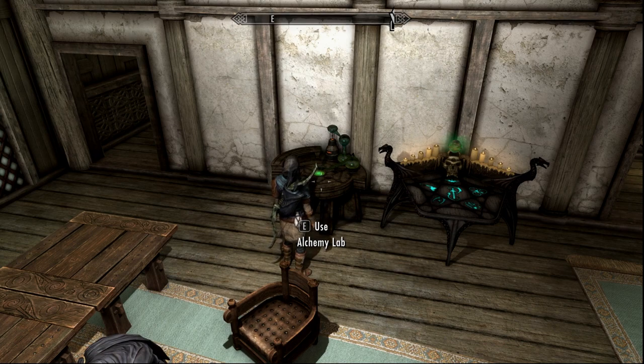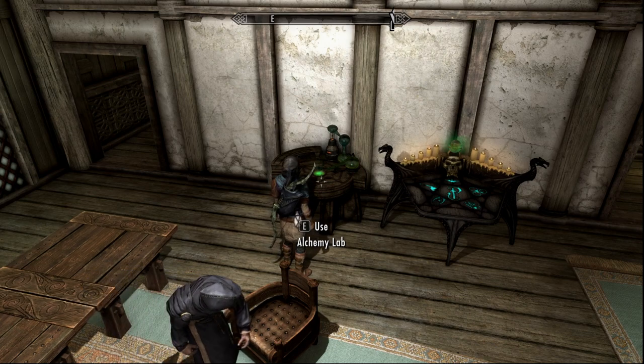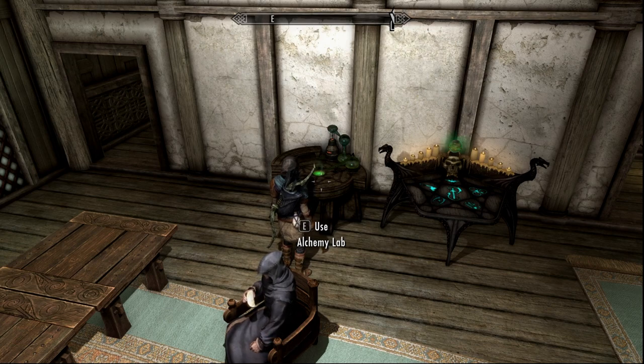Alright, so once you find an alchemy lab and an enchanting table we will start this. The first thing you have to do is make a potion of enchanting — a great potion of enchanting.